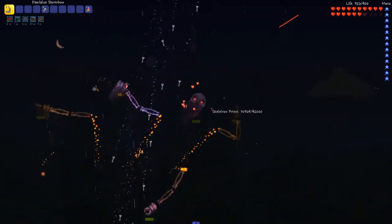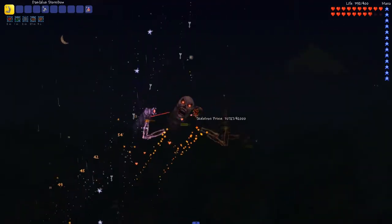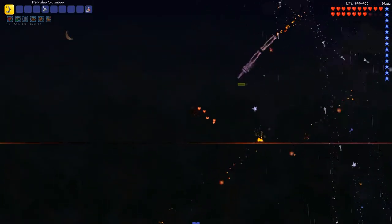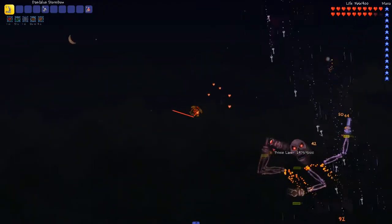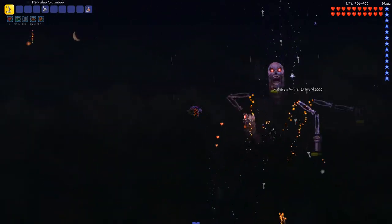Skeletron Prime has 4 hands: a cannon, laser, vise, and saw. The grenades fired by the cannon only explode if they hit solid blocks — seeing as there are no solid blocks anywhere near you in this arena, it's basically harmless. The lasers can be a bit tricky, but just keep moving and most of them will miss. As for the other hands, just try to avoid them. They don't predict your movement, and you're pretty mobile with this set of accessories, so it shouldn't be a problem.